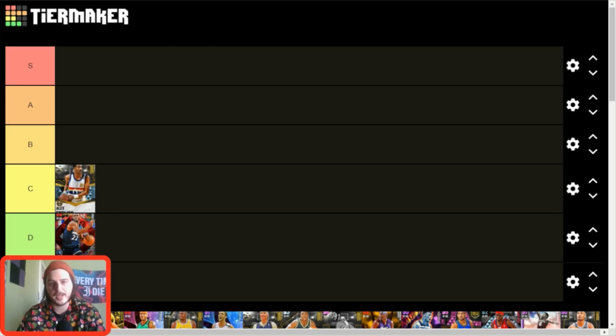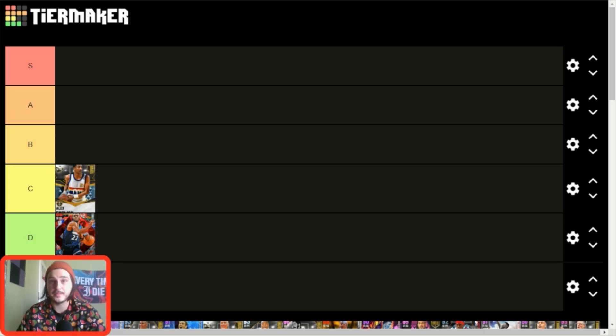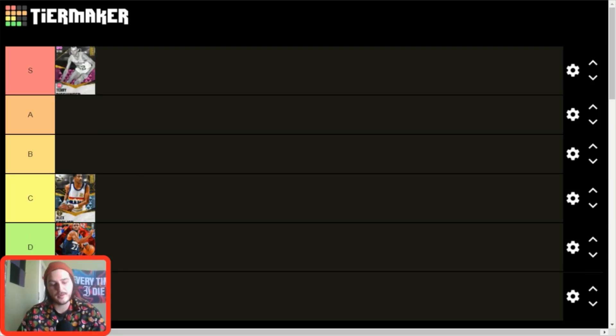Wiggins is a good ruby card and might move up to C tier at some point, but trying to be objective, D tier makes sense. Brent Barry — I like this card, but even in limited runs or TTO there are just better options that do what Brent Barry does but better. Terry Dischinger is S tier — he's a complete player, arguably the best small forward in the entire game right now. He's big, fast, can shoot from deep, and has an easy-to-use jump shot.